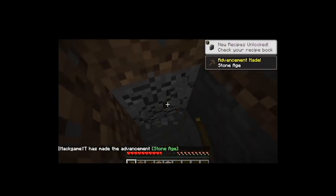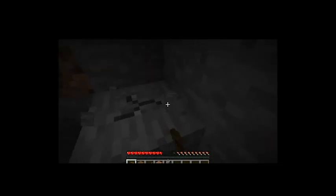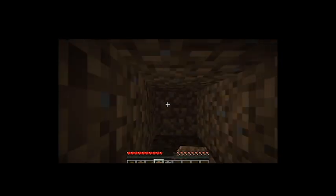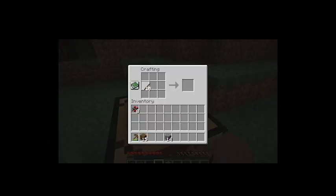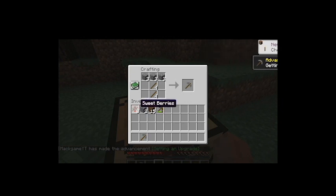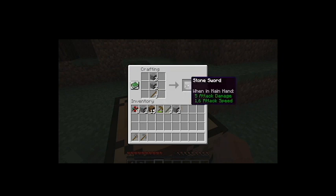Find some stone — 14 stone should be enough. Now, this is a Java tutorial, so don't make a sword. Instead, make an axe, because axes do 9 attack damage. Swords are weaker — they only do 5 attack damage.